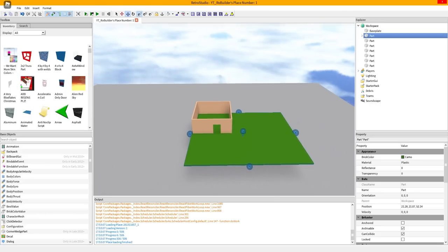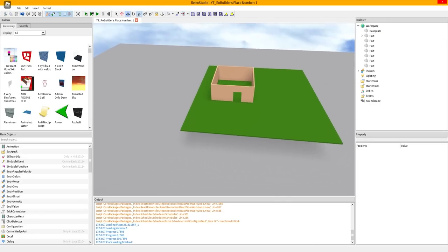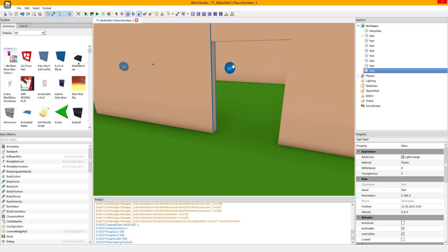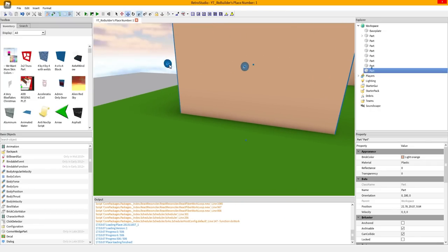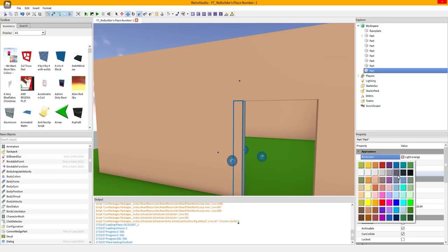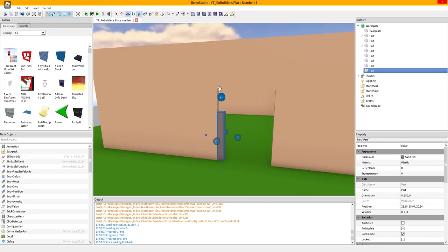Oh no, I moved the grass. Let me drag this back. Now let's make the door frame - I'll just scale all of these, drag it in, drag this down, and change the color to something a little bit darker. That'll work.